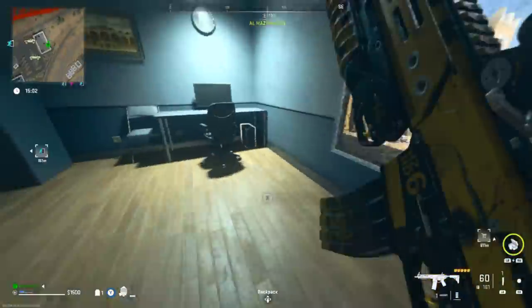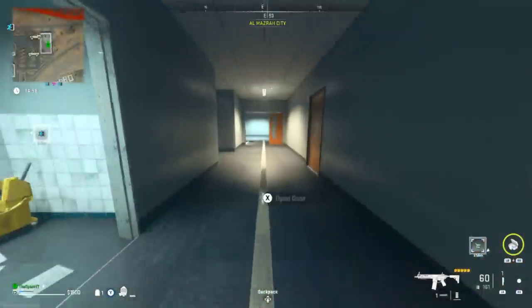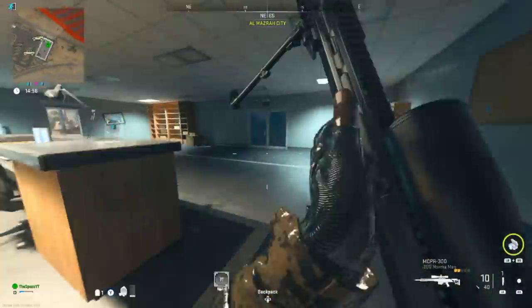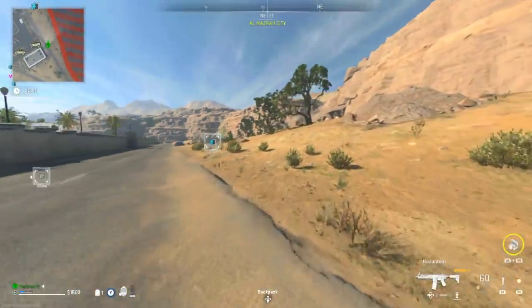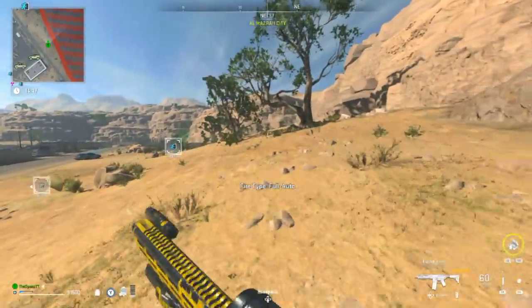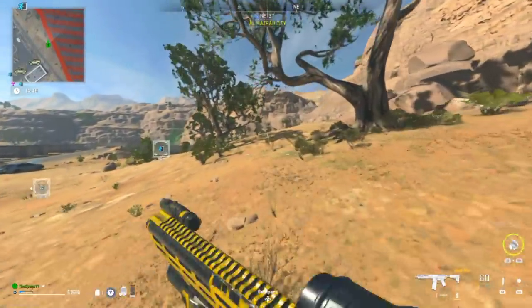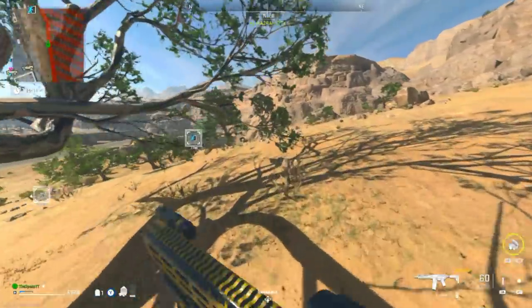You guys don't have to loot this area if you don't want to — you can just head straight to the exfil. I highly recommend you guys run alongside the trees in the mountains if your exfil is over here, or if your radioactive zone is somewhere else but your exfil is here. Stick to the trees, stay hidden.